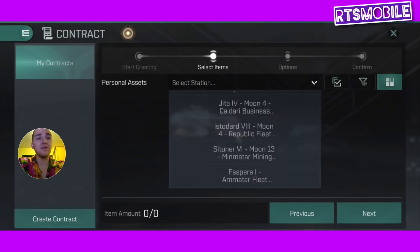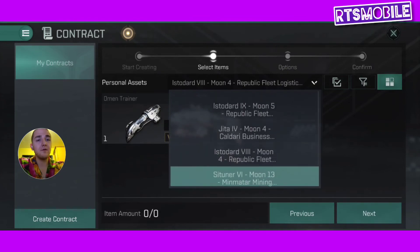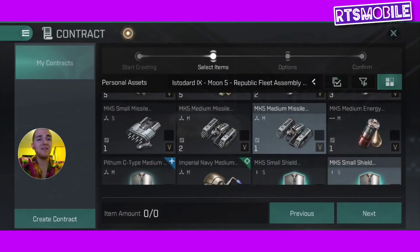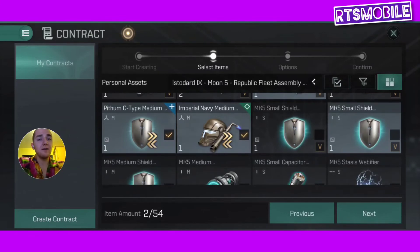Then you're going to select the station that you're sending the loot out of, because wherever you sell it from, they have to come get it. I'm going to sell something out of this same station, or I can send something out of a different station. My friend here is actually the one who's going to use these items — I purchased these for her and she's going to be the healer for my group. So I'm going to go ahead and click Next.